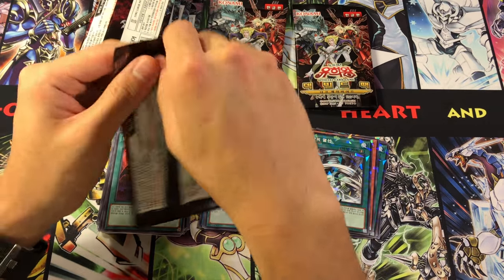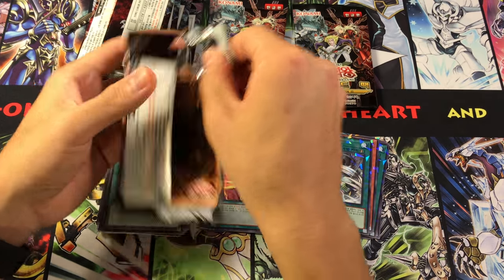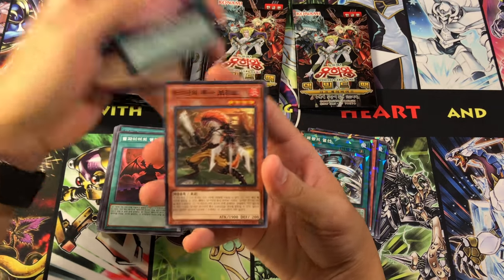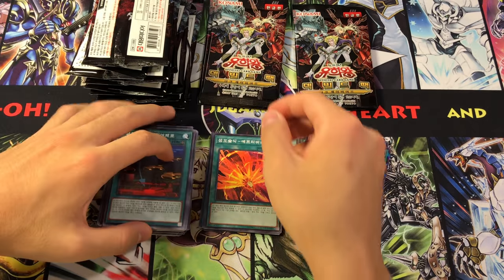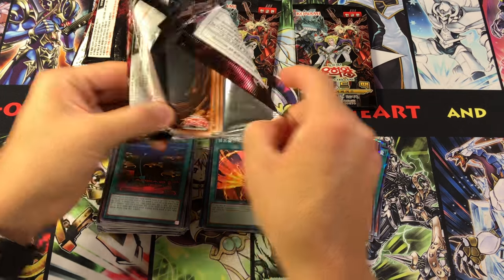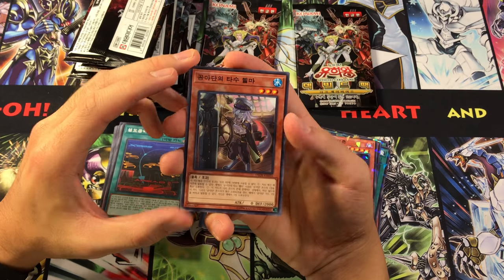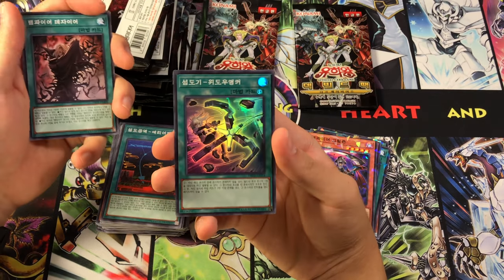With three more packs, I think we pulled pretty much everything we could other than a secret rare. We got Engage — we didn't pull Widow Anchor yet, but we did pull one each of Kagari and Shizuku, which is really, really cool. Perhaps if we could get one more of the cover cards — either the Sheridan Vampire Guy or the Champion — that'd be neat. We got our second Ray, third Magical Stone Excavation, Bravo, and this Airspace card as a Shatterfoil. Then we got our Widow Anchor — that's just perfect, one of everything right there.